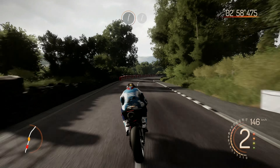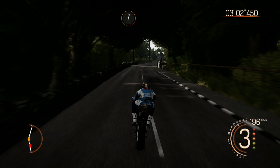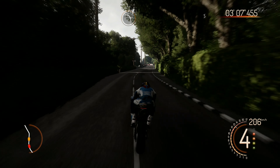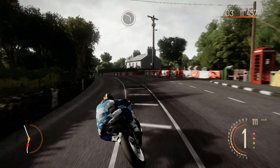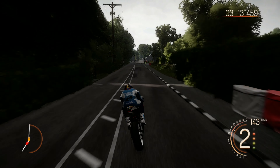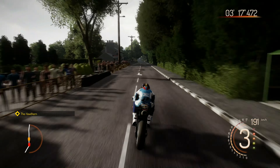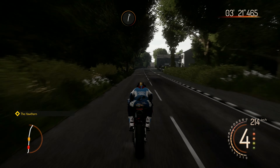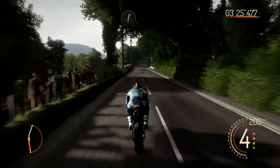What I'm finding with these Supersport class bikes is that they're a bit lighter — this bike is 196 kilograms. I'm finding it's quite easy on some of the tighter corners to lose the rear end or actually lose control. So you really do have to be quite gentle with them on the tighter corners. It is very easy to go into a sliding crash.